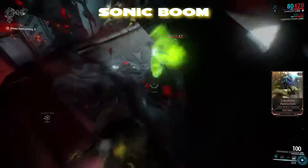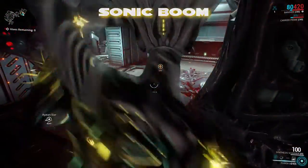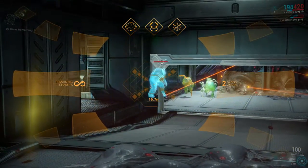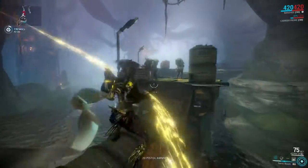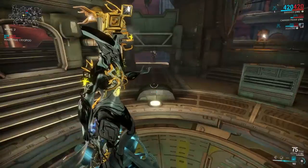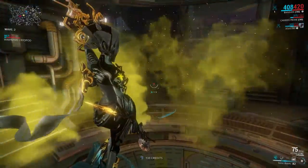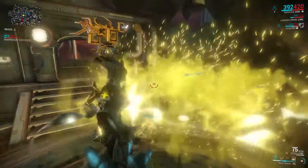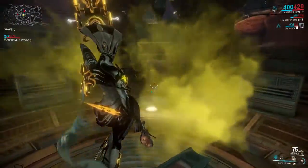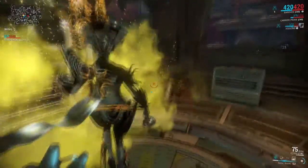Sonic Boom is your low-cost, go-to panic button. It knocks back every enemy in a cone in front of you while dealing minor damage. Use it to push enemies off ledges, objectives, or just to give yourself some breathing room to reload. With max range, the skill has quite the reach — couple that with max efficiency and the skill would surely top any crowd control per energy cost metric.